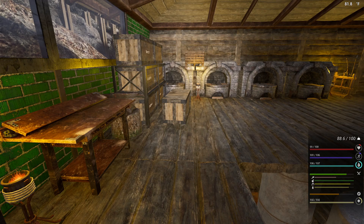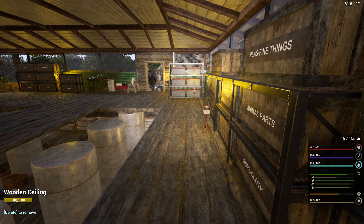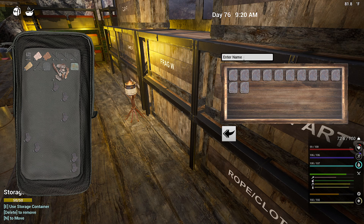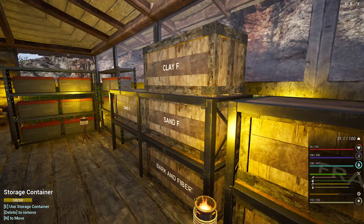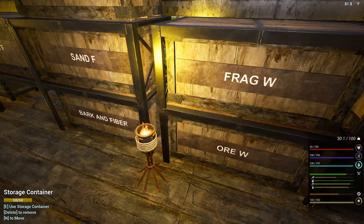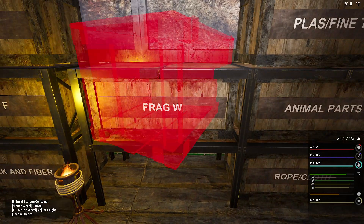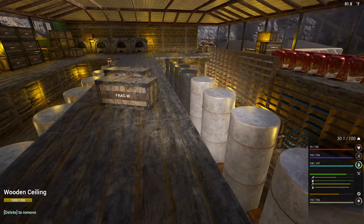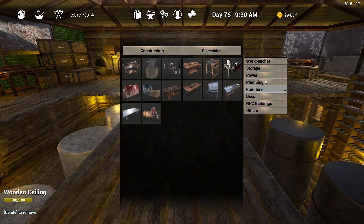I should probably put a couple storage containers in the center here — that would probably be a good idea. A couple racks. Yeah, we should do that. And there, and there. Placeable storage.